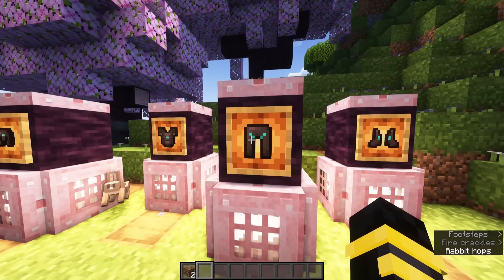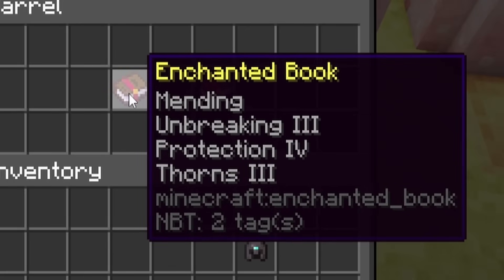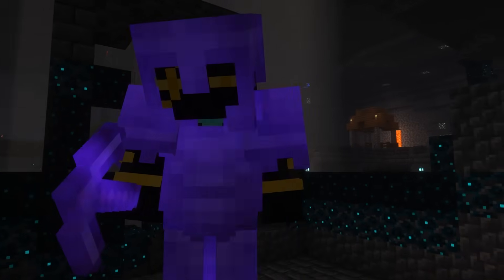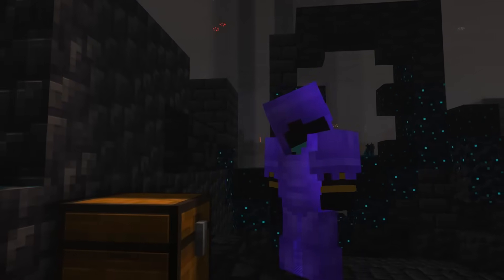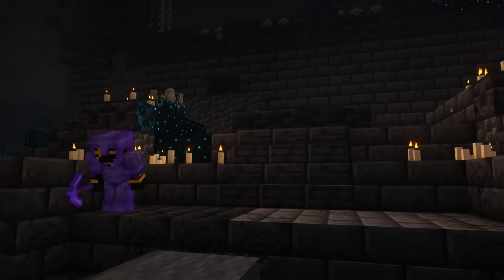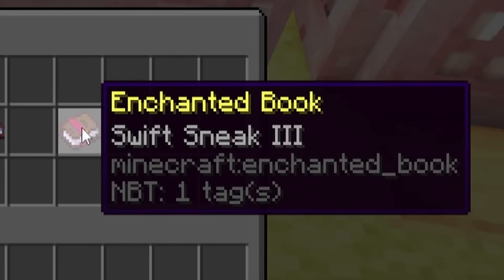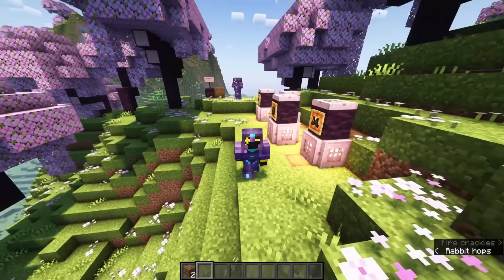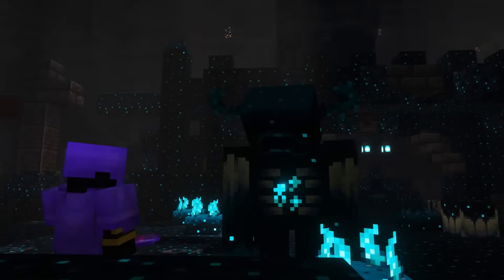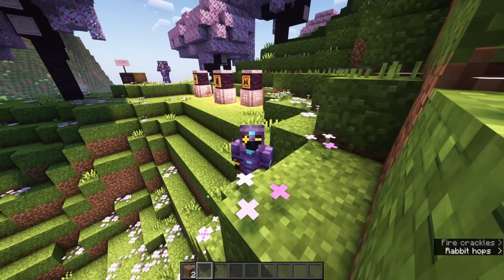Which brings us to the Netherite Leggings. These get Mending, Unbreaking 3, Protection 4, and Thorns 3 like all the rest. However, they also get an enchantment added in 1.19 that can only be found in Ancient Cities — Swift Sneak. Swift Sneak allows you to crouch and move very quickly along the ground, which is really helpful in situations dealing with the Warden and bridging. It's great for building.